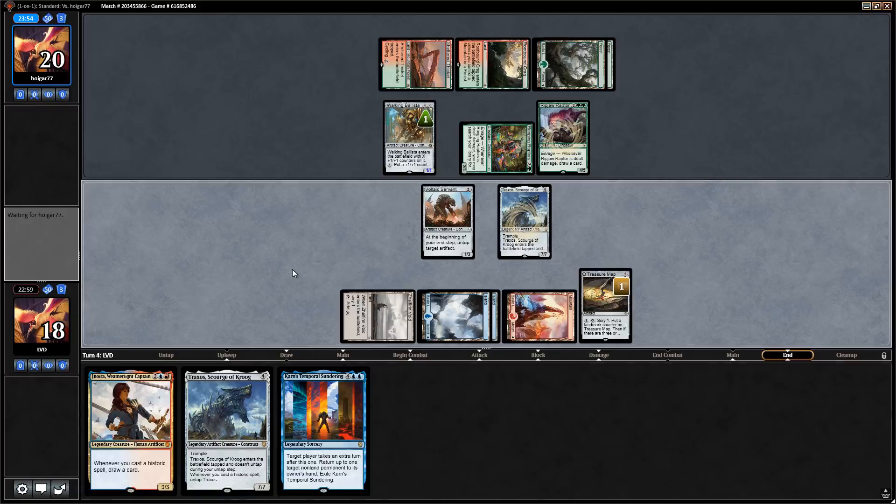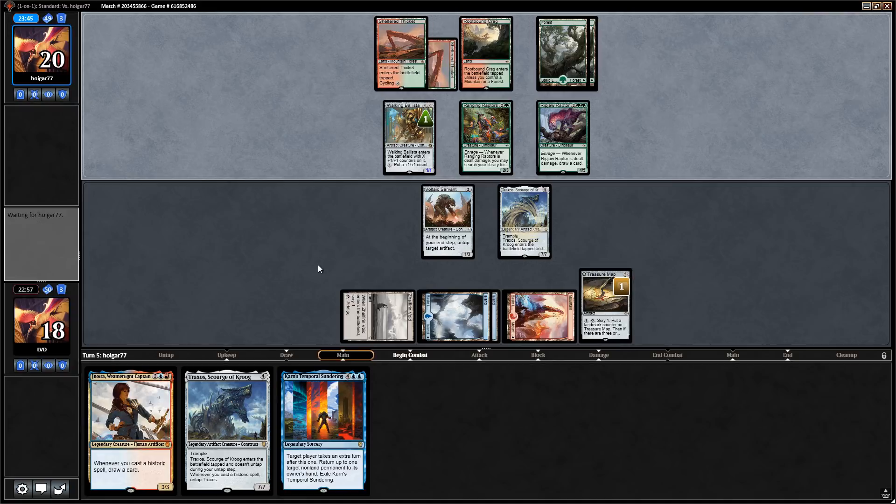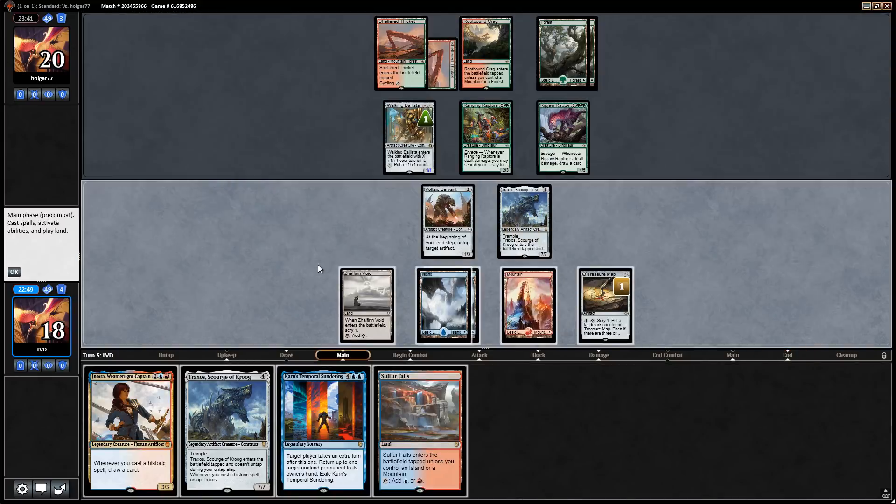We've got a 7/7 trample in play. Opponent doesn't attack — bodes well. We could attack with Traxos but trading it for a Ripjaw Raptor is not great since they can double block with Ranging Raptor and Ripjaw Raptor and we'd be trading Traxos for a Ripjaw while giving them a card. Better to just play Jhoira and scry with Treasure Map end of turn. If we can get to six mana for Karn's Temporal Sundering, we'll be in great shape.